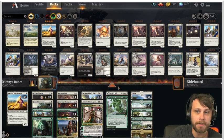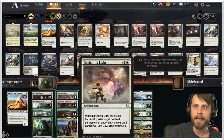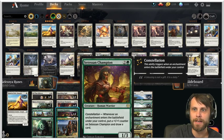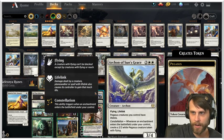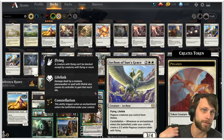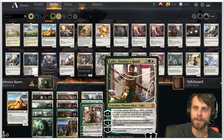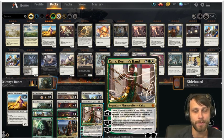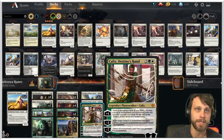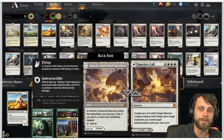The rest of the deck has a lot of familiar pieces: All That Glitters as a huge buff enchantment, Alseid of Life's Bounty, Banishing Light for interaction, Setessan Champion to draw cards and get huge, Siona to search out auras, and Archon of Sun's Grace as a flying beater that pumps out more tokens. We also have three copies of Calix, Destiny's Hand to turn enchantments into removal or search for more.